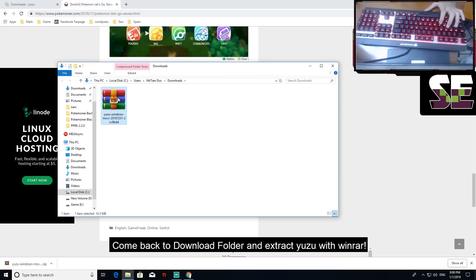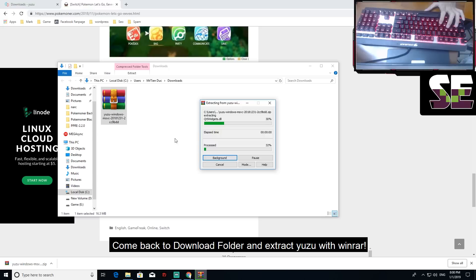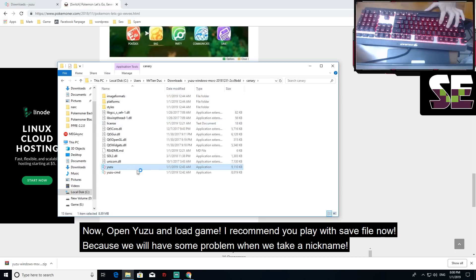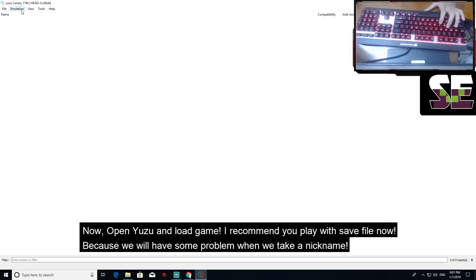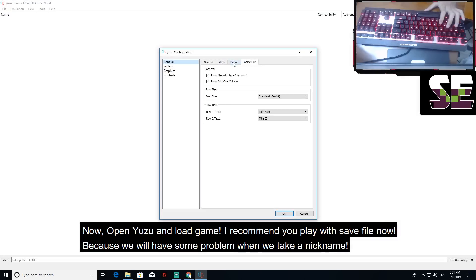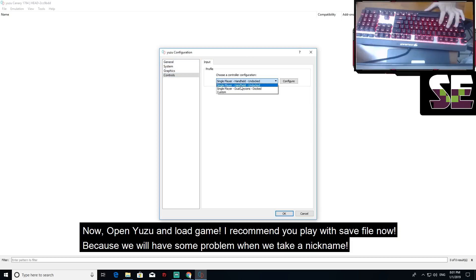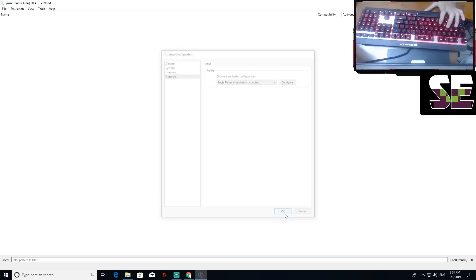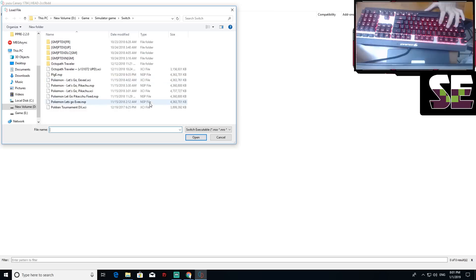Now come back to the download folder and extract it with WinRAR. Open Yuzu and load the game. I recommend you play with a save file because we will have some problems when we take a nickname, ok. Follow my settings, or come back to my video so you know how to set up Yuzu for Windows. Now load the game.